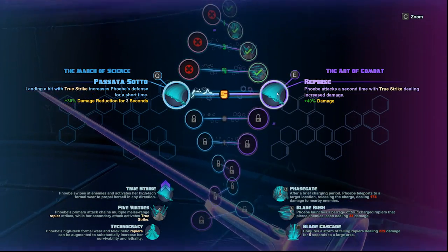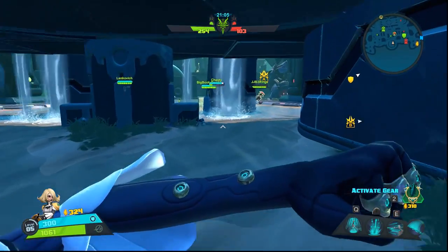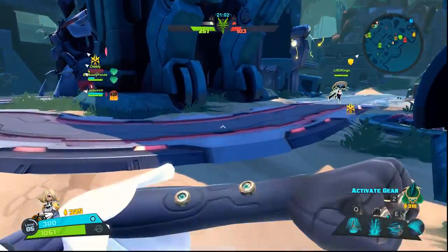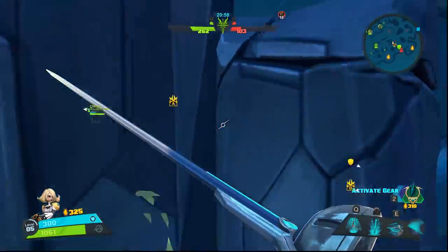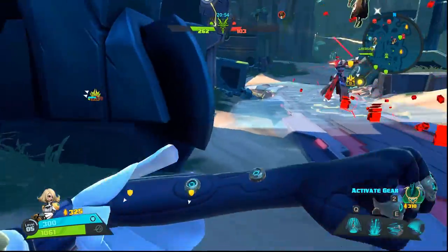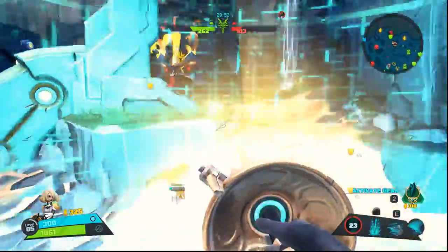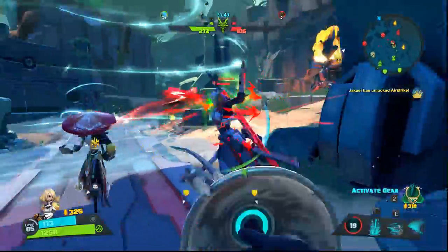Under the Art of Combat tree I pick Reprise, which adds another attack giving me plus 40 damage on that second attack. So there are two moves there — the slashing poke and the second poke is the attack that does the extra 40 damage. I check for range, Wrath misses his attack, I Phase Gate to him to body block him so he can't get away.